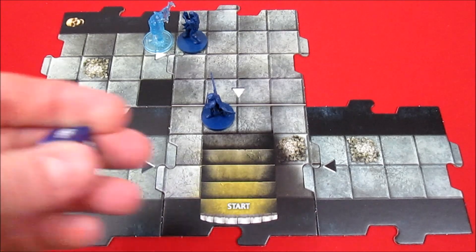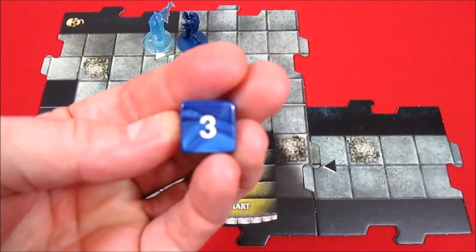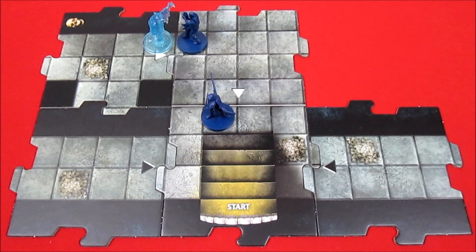The wizard gets hit for three hit points of damage, taking him down to half his hit points in one shot. That wraith is extremely nasty. That is the end of the wizard's turn.